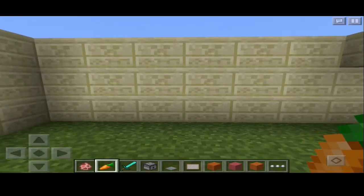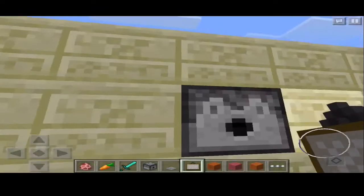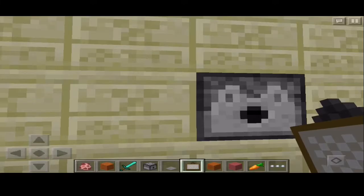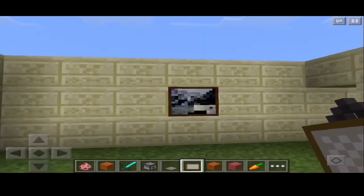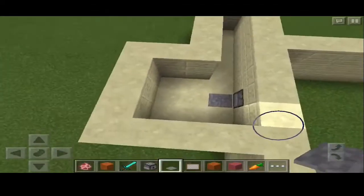Face your dispenser right here, sneak, and put your diamond inside. Then put the painting up, and now what you have to do is put a pressure plate behind the dispenser.